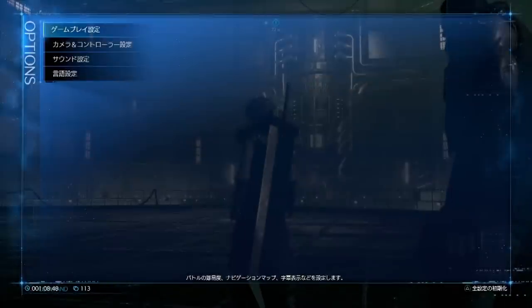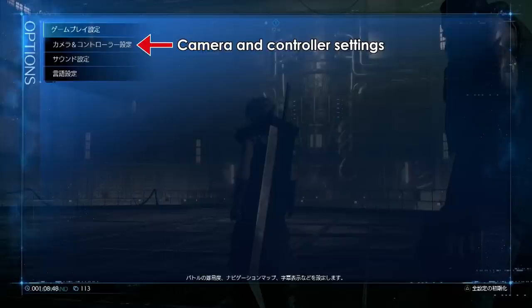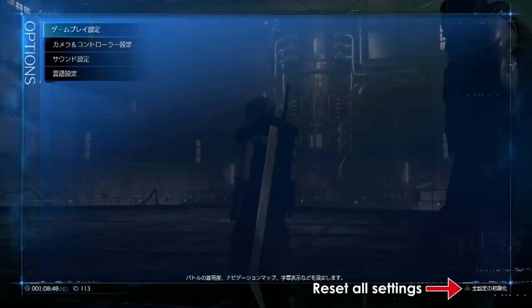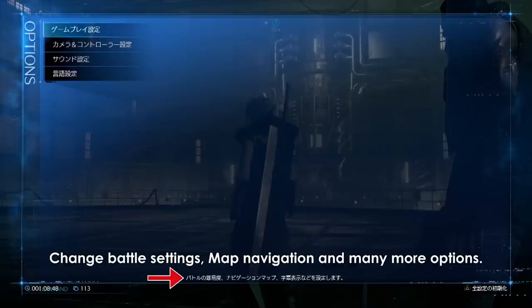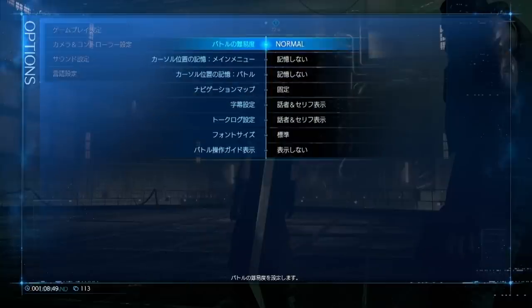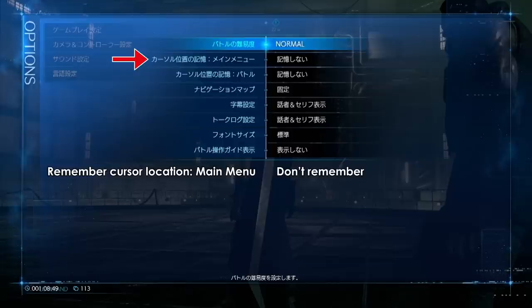And here we have the options menu, which is divided into four main categories: gameplay settings, camera and control settings, sound settings, and language settings. The triangle command at the bottom right says 'Reset all settings.' The gameplay settings submenu shows the following options: battle difficulty, which is set to normal; remember cursor location for main menu, which is set to no memory; as well as remember cursor location for battles. Then we have navigation map, which is set to stationary — a common setting for mini-maps where the orientation either matches the camera or always points north.